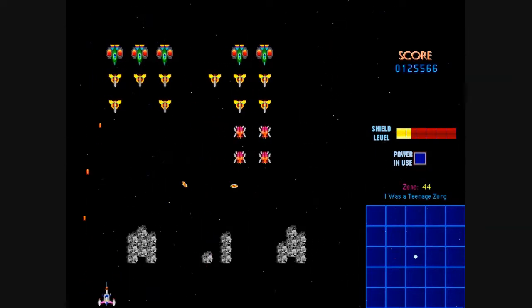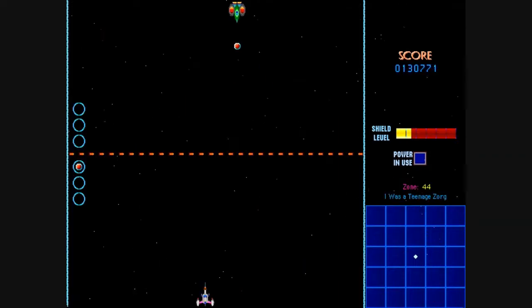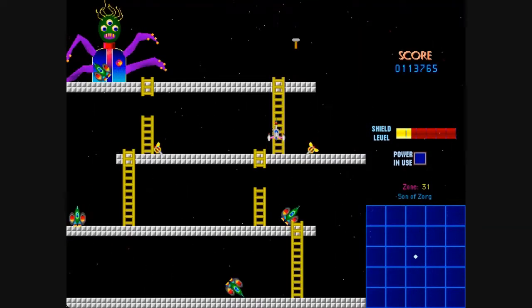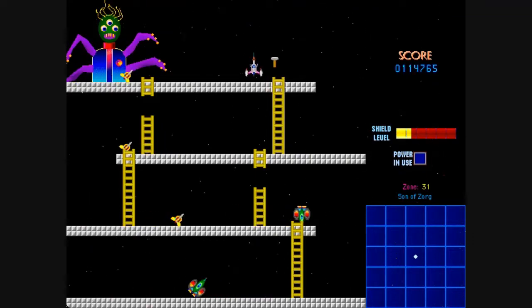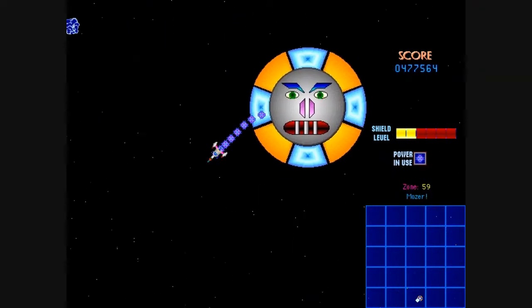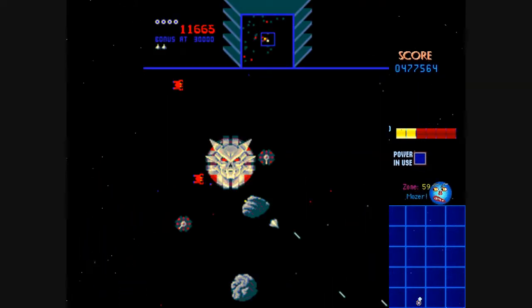Speaking of cloning, Dobson also included clones of other games in Centaurion. He liked the idea of bonus levels and was having fun reliving childhood arcade games, so decided to model all the bonus levels after classic titles. The first one he made was a Space Invaders clone, which made sense as it was a sci-fi title, though he admits the Donkey Kong level was a bit more of a stretch. He also notes that the final battle with Moser is modelled after the game Sinistar.